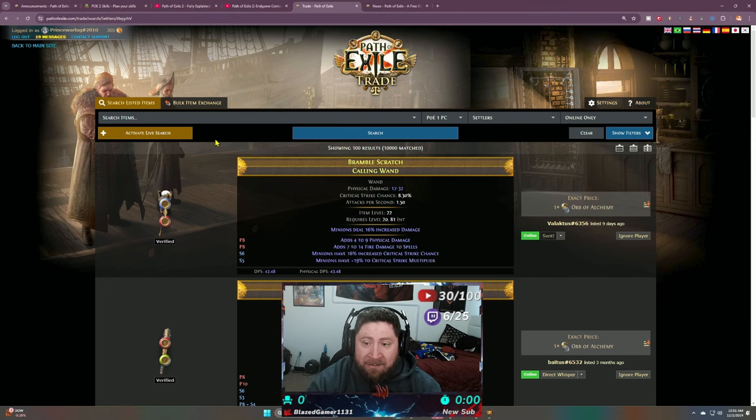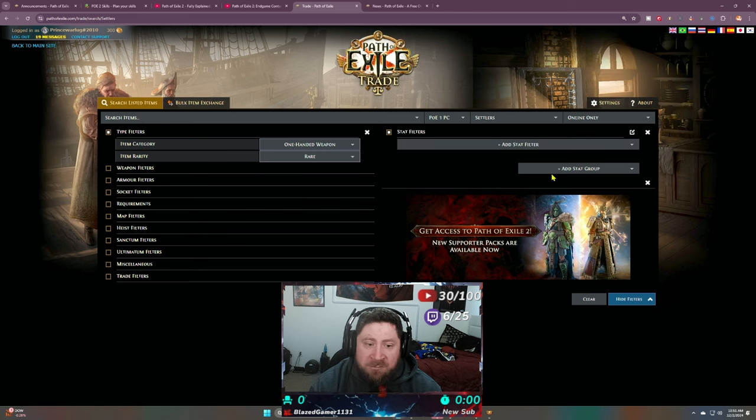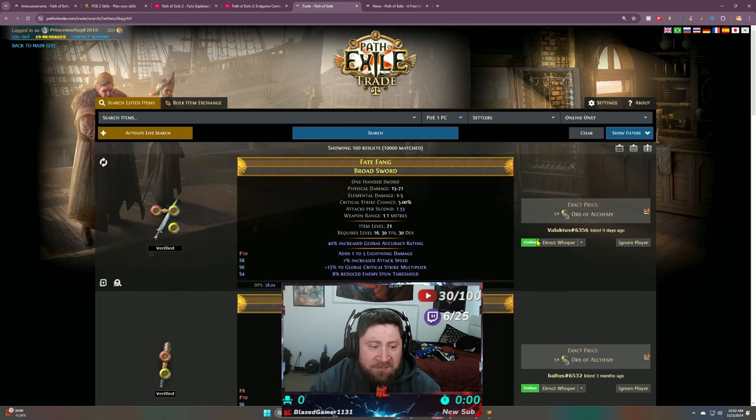So that's how trading works when you're looking on the trade site. We could do another video for an in-depth guide on all the filters, but I just wanted to show the basis of how trading actually works. You search for what you want, check the price, confirm the person is online, direct whisper them, and go through the trade process.